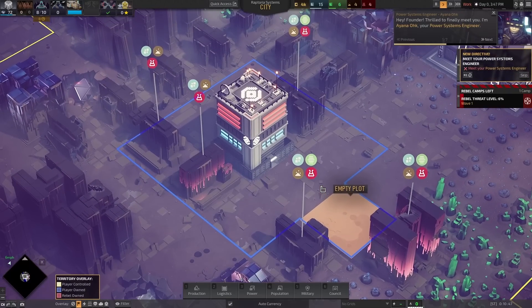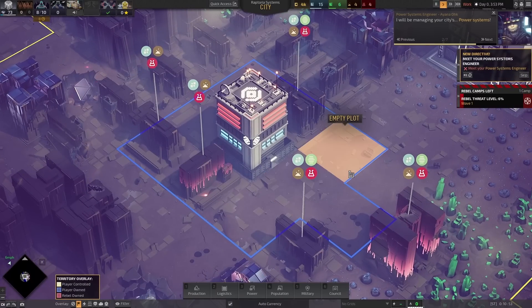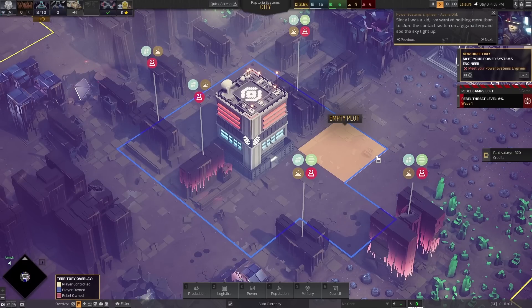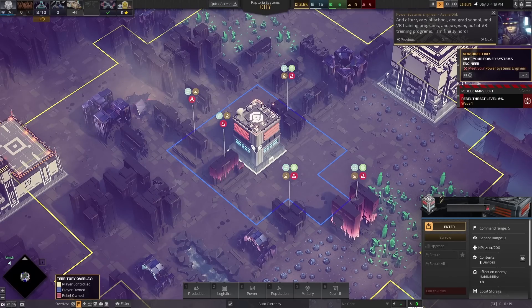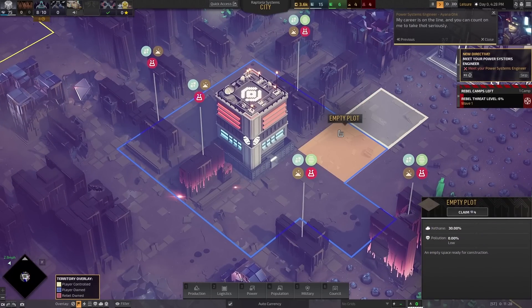Hey, Founder — I'm Indiana Oak, your power systems engineer. I'll be managing your city's power systems: fuel, energy production, energy storage, all that great stuff. It's my passion, honestly. Since I was a kid I wanted nothing more than to slam the contact switch on a gigabattery and see the sky light up. After years of school, grad school, and VR training programs — and dropping out of VR training programs — I'm finally here. We'll do great stuff together, Founder. Trust me.